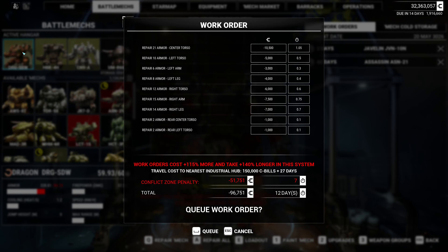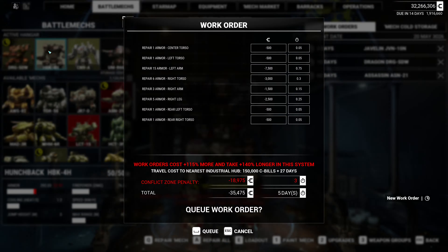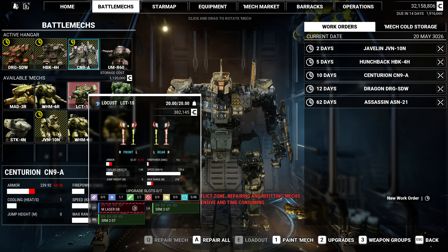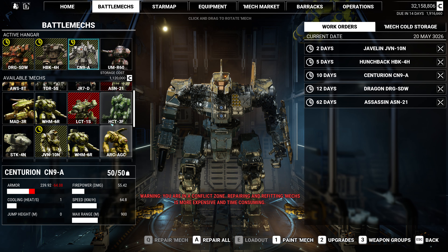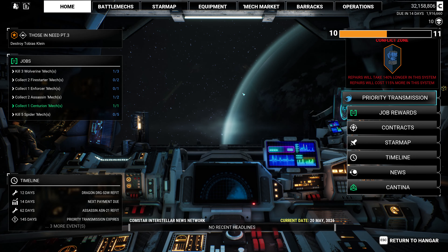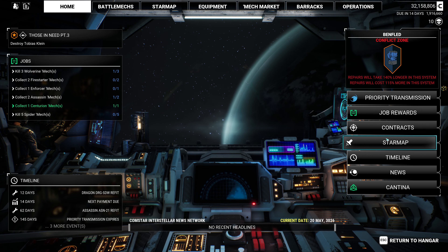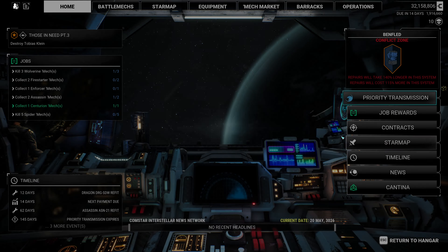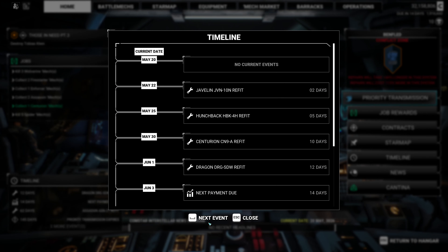So the Dragon, let's go ahead and repair — that'll be nice and easy. Hunchback, easy repair. And Centurion, easy repair. The Locust, we're going to wait until we are at an industrial hub to repair. And now the question is, do we want to tick forward time before we take this contract? It's another low tonnage contract and I suspect we do want to tick time forward. So let's go ahead and do that.